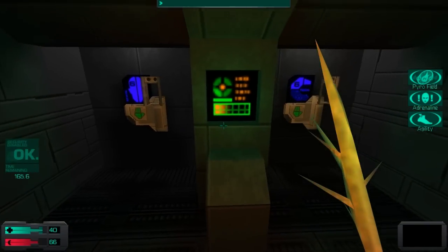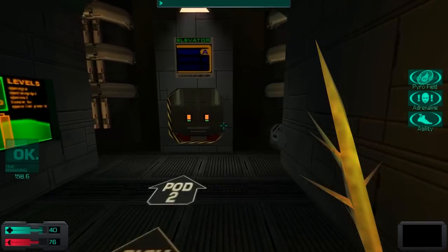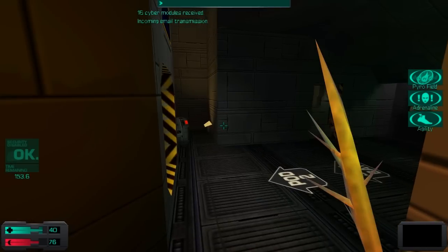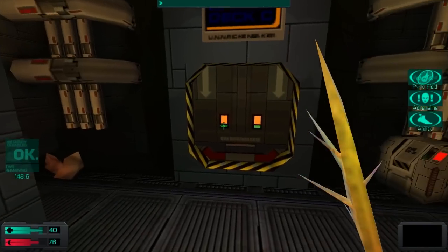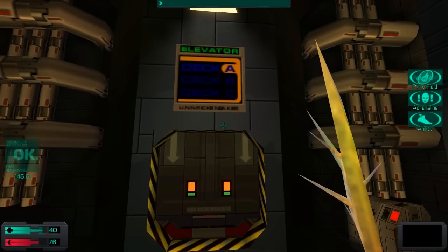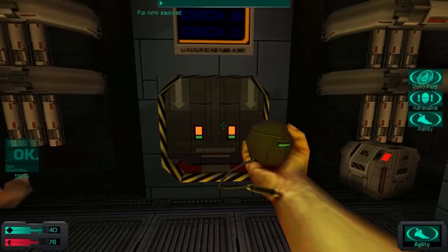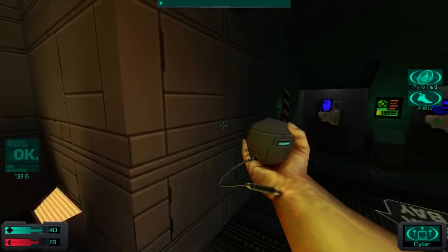We are almost nearing the end of this section of the ship, finally. So might as well spend all of our hard-earned modules — at least the Rickenbacker is full of modules. You've destroyed all the eggs. Now get to the bridge. Here are some more upgrade modules — I enjoy watching your transformation into my own image, insect. Perhaps there is hope for you yet.